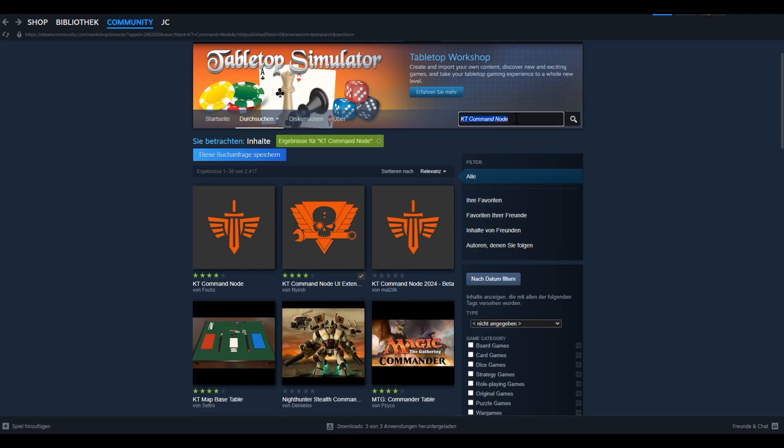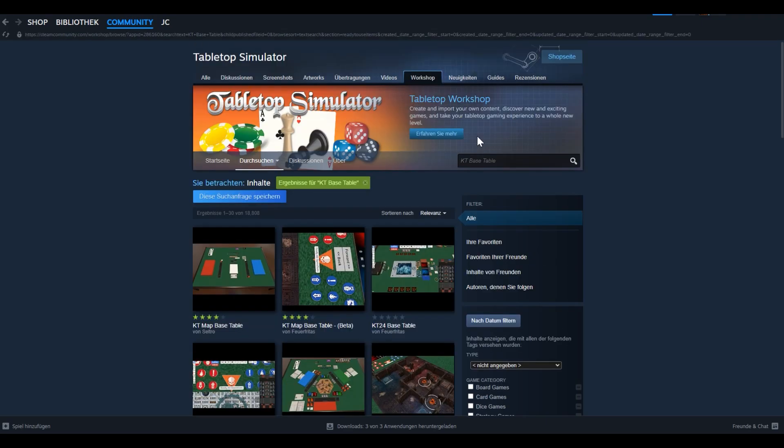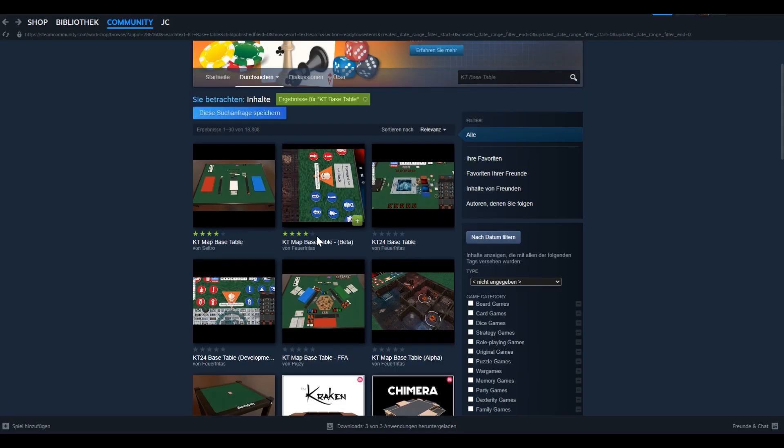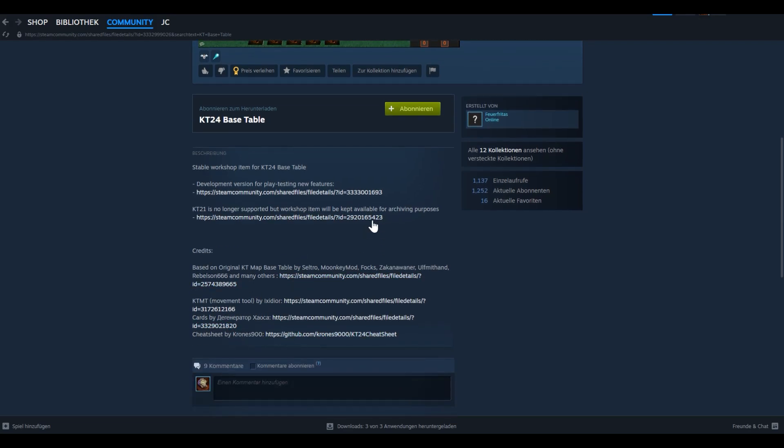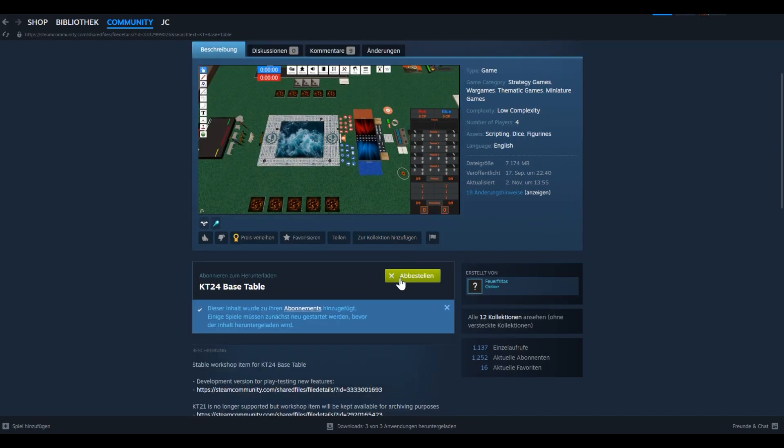Besides those two, we need the Kill Team Base Table. You type 'KT Base Table' and there are a couple of options — you want to go with the one by Forontitas; the beta version is for testing. Don't worry about typing it in yourself — if you check the video description below you will find the links there.